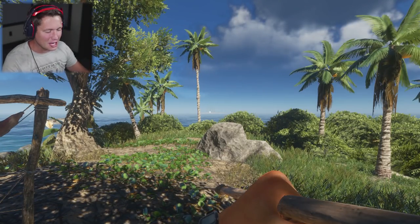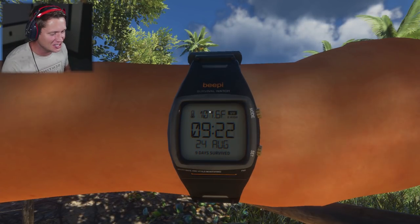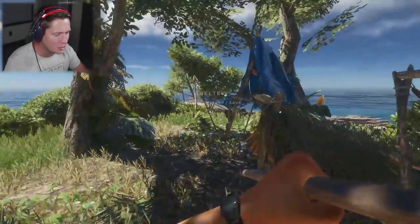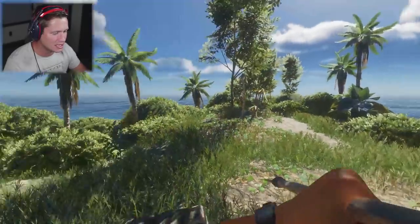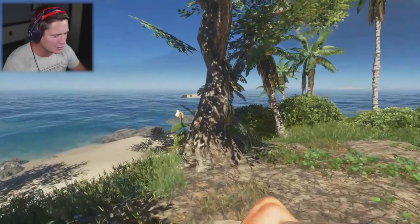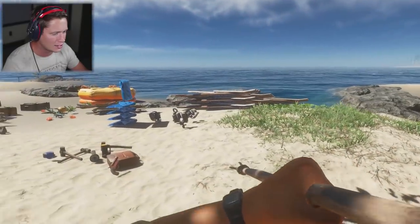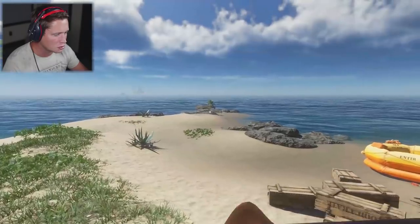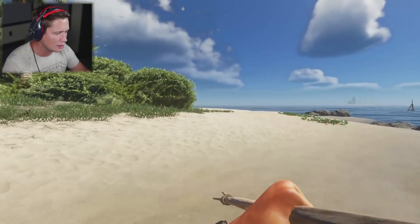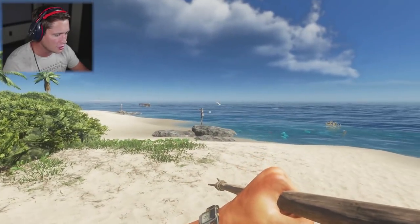What's up guys and welcome back to Stranded Deep. It's a fresh new day — day nine out in the tropics and we have an exciting day ahead. Recently we've been setting up home base. This is our home island, she's treated us very well. You can see we've got all our assets neatly organized. We're starting to learn how to farm, setting up bird snares on the other end of the island, and we've got a fishing trap set out there.